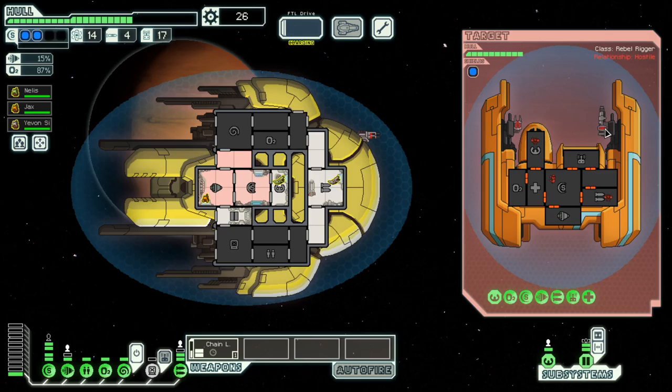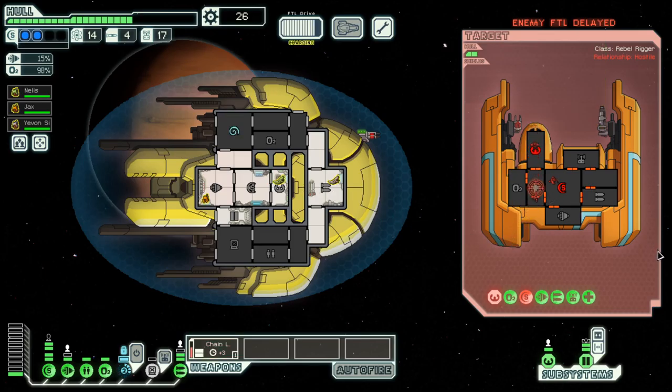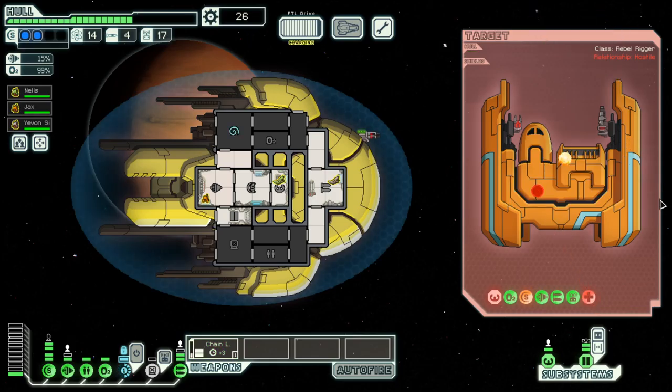They have a one-shot hull laser that can bring the shield down. And the beam weapon can only do something if the shield is down. They also have an anti-personal drone. Shield is down. Piloting is down. They want to get away but are unable to.